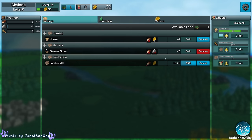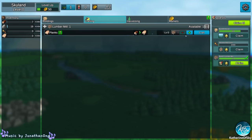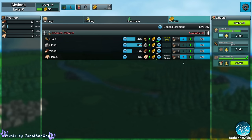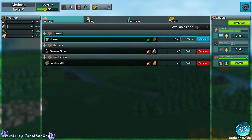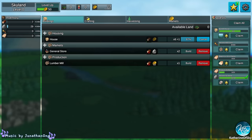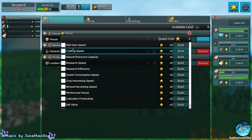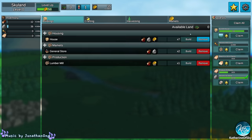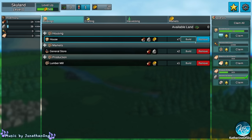We're going to build a lumber mill. The lumber mill allows us to craft products — right now it's going to be planks. Look at how much the planks are worth: three gold rather than one gold for raw wood. So we're going to get a lot more stuff. We're going to claim quest coin plus one menu perks. We have quest coins as well, though these are not very well explained — there's no mouse over or anything. We need to level up our town — we have no land.